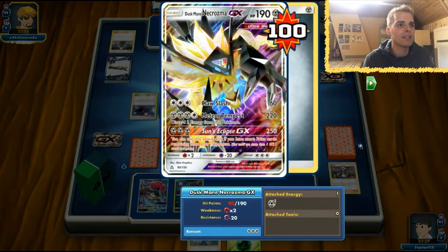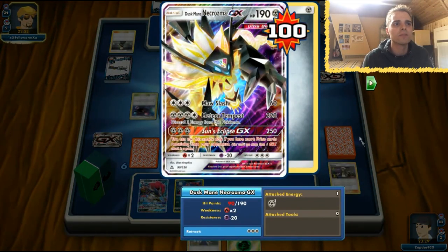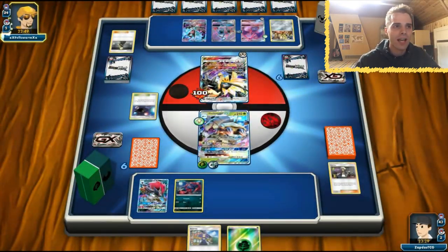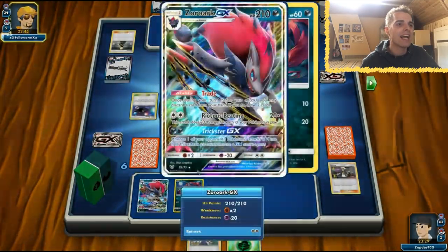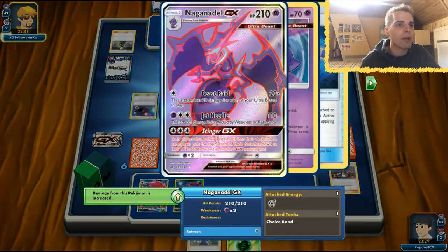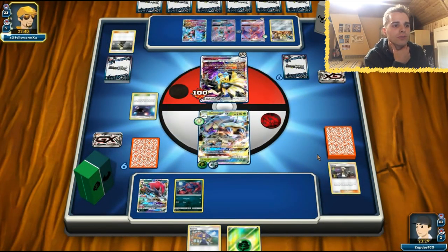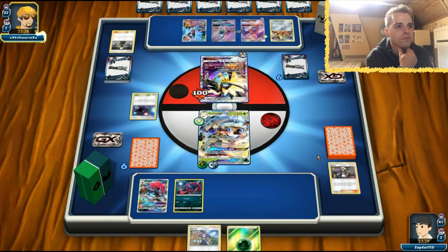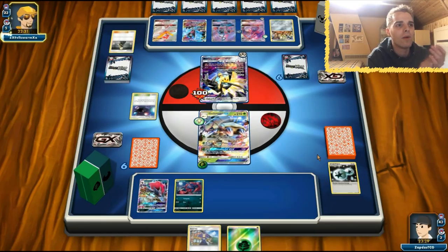If he has Max Elixir and stuff he can try to get out Sun's Eclipse GX if we knocked out that Poipole. I'm not afraid of this Naganadel because it only has Beast Ring as its attack with Metal energy — but then Kartana hits and our DCE goes to the discard. That is not cool. Well played, sir.